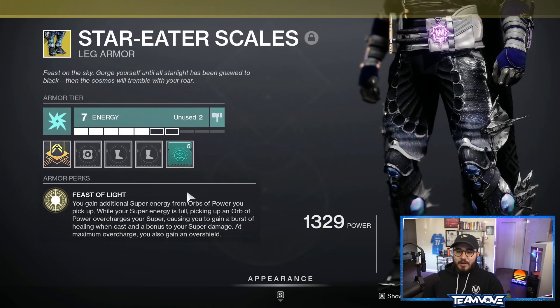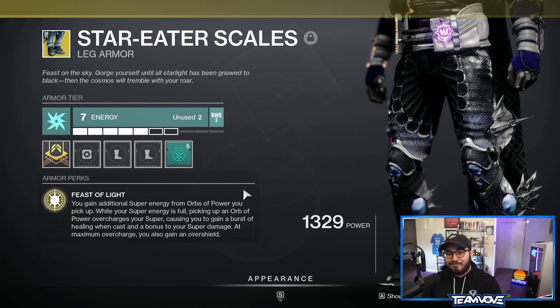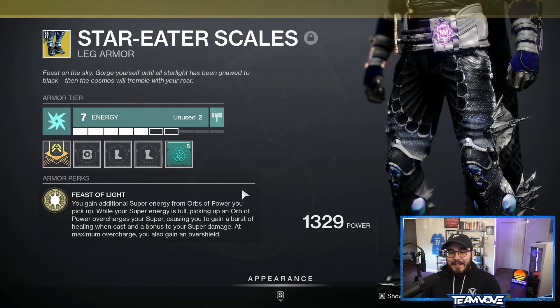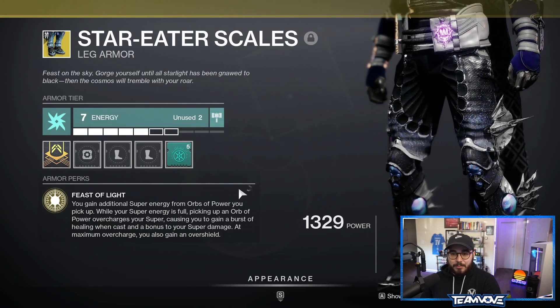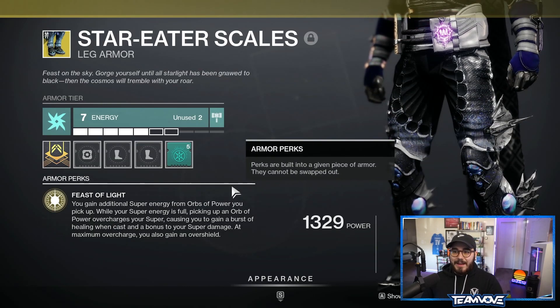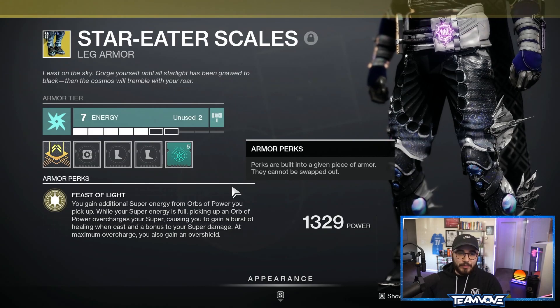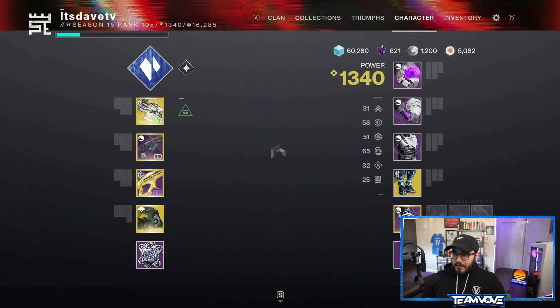On the legs, Star-Eater Scales exotic: Feast of Light — you gain additional super energy from orbs of power you pick up, made more potent by masterworked weapons like Ager's Scepter. While your super energy is full, picking up an orb of power overcharges your super, causing a burst of healing when cast and a bonus to super damage. At maximum overcharge, you gain an overshield. This lets you hold your super for Ager's Scepter catalyst while still getting that additional weapon damage. The other mod is Well of Potency: picking up a matching elemental well grants super energy.